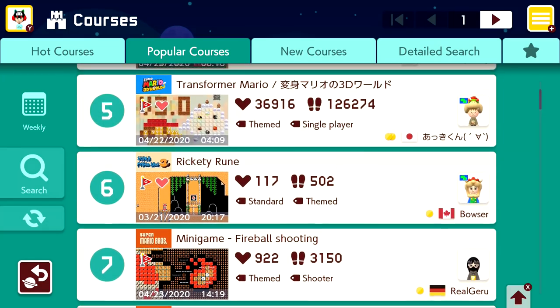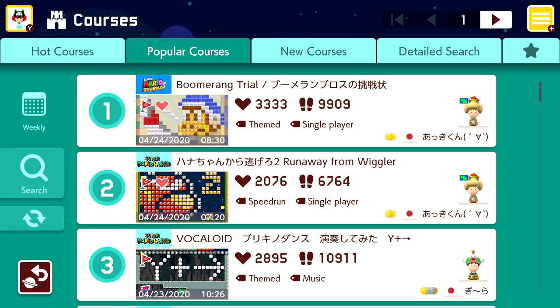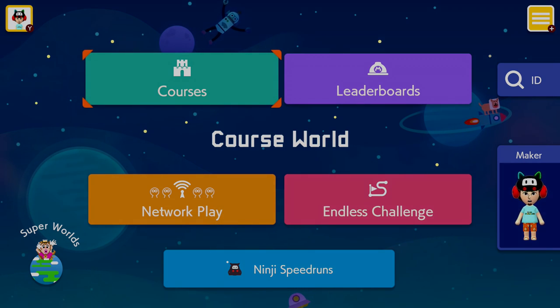Awesome — so that was a ton of fun. Ten different levels — most of them covering the brand new stuff that was in version 3.0. Let me know which level was your favorite, and if you have any levels to suggest I would love to hear about them. That is going to wrap it up for today's episode of Super Mario Maker 2 — thank you guys so much for watching, I'll see you next time. Bye-bye!